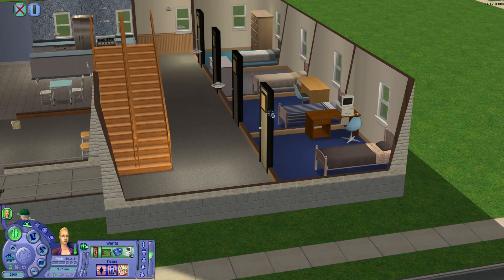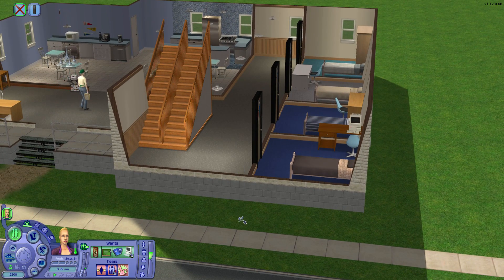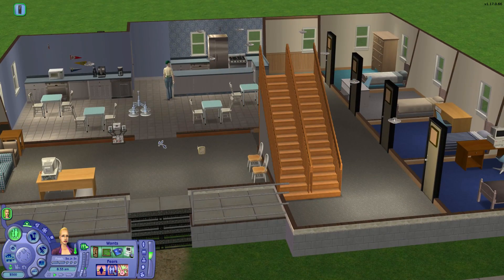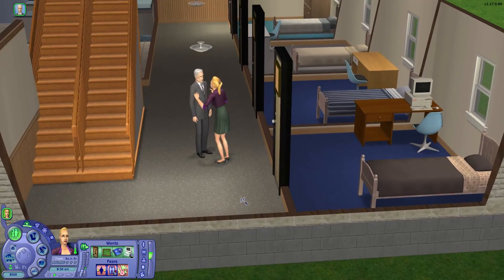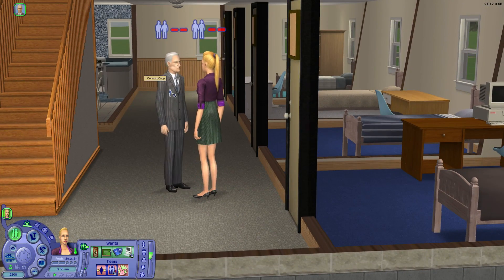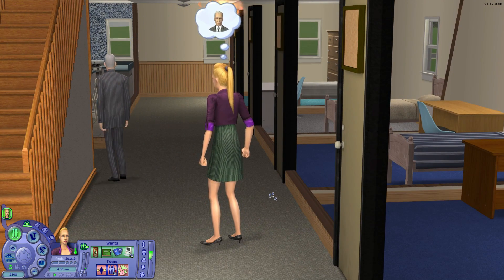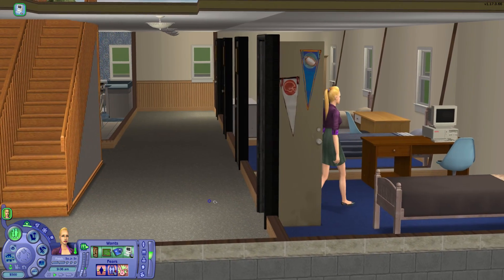But first, she must choose a room. I'm going to choose this first one in the front because it's easy and it has a computer. I have done nothing to these dorms — these dorms are exactly the same ones in Sim State University. I've never played in Académie La Tour before. Oh no! She was spying on this old dude — she was spying on Consort Capp. And he's yelling at her and pushing her around. She hates him. She wasn't peeping at you, Consort.